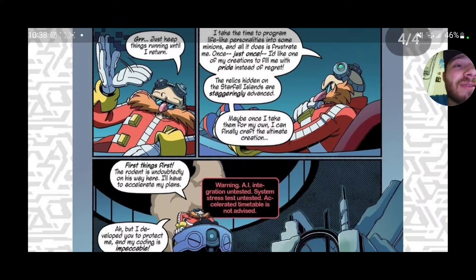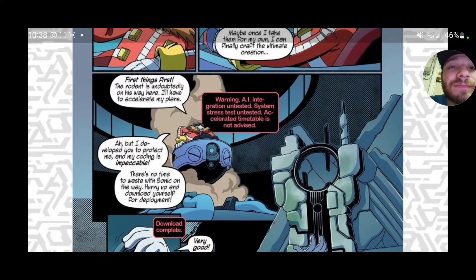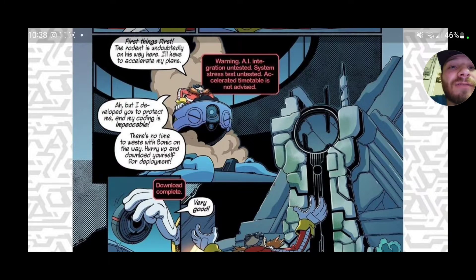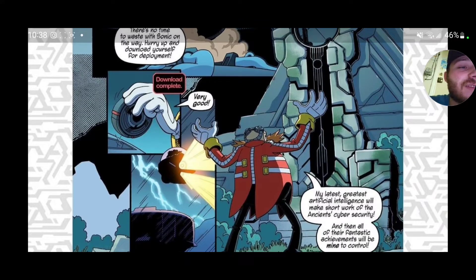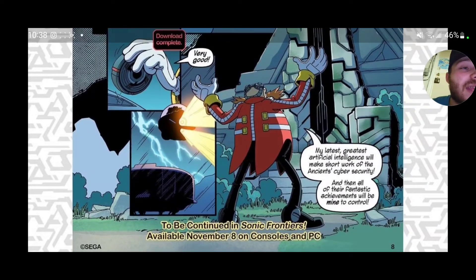'Maybe once I take them for my own, I can craft the ultimate creation. First things first — Sonic is undoubtedly on his way here. I'll have to accelerate my plans.' 'I developed you to protect me, and my coding is impeccable.' 'There's no time to waste with Sonic on the way — hurry up and download yourself for deployment.' 'Download complete.' 'Very good — my latest, greatest artificial intelligence will make short work of the ancients' cyber security, and then all of their fantastic achievements will be mine to control.' To be continued in Sonic Frontiers, available November 8th on consoles and PC.